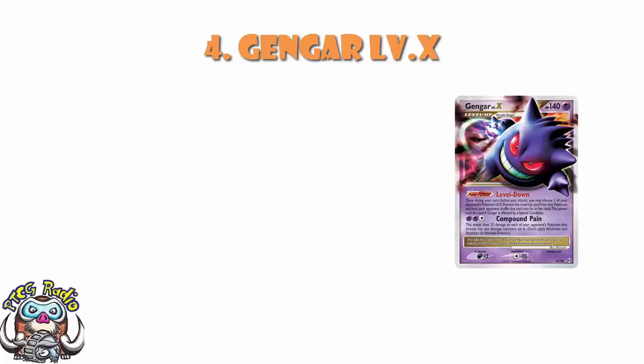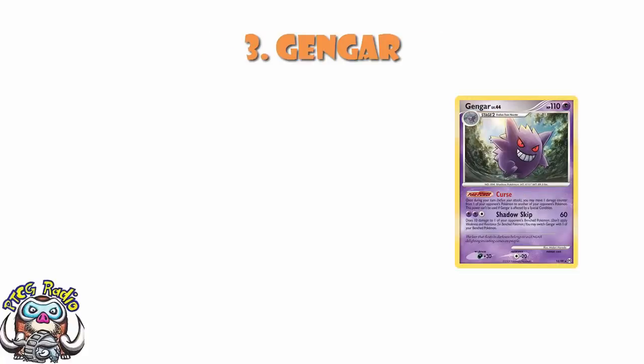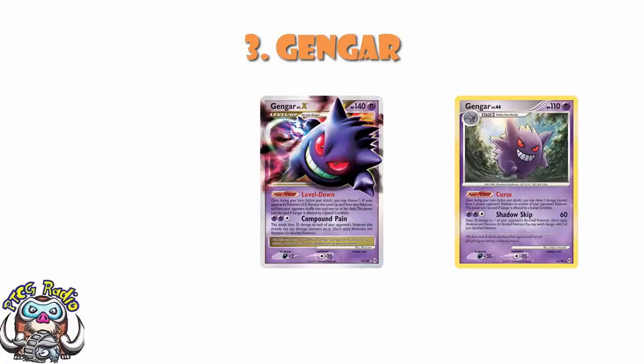Gengar Level X also had the attack Compound Pain: for two Psychic and a Colourless, 30 damage to each of your opponent's Pokemon that has any damage counters on it. This worked really nicely with our number three card, the Gengar from Arceus. That Gengar had a really nice Pokepower — Curse — that allowed you to move a damage counter from one of your opponent's Pokemon to another. More Pokemon have damage counters, so Compound Pain is better. Then it had the attack Shadow Skip: two Psychic and a Colourless, 60 damage, 10 damage to one of your opponent's bench, and you can switch — although you don't have to. Because you do 10 to the bench, you can hit it with Compound Pain later. The combination of hitting the bench for 10 and using Curse meant that Compound Pain did quite a lot.